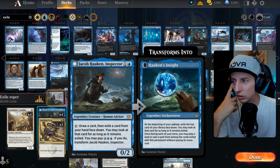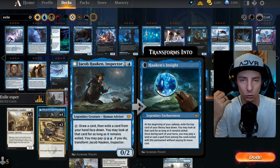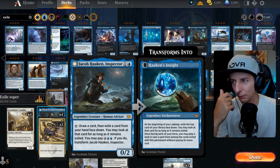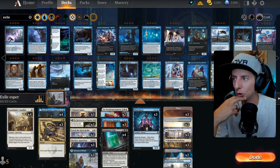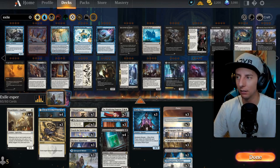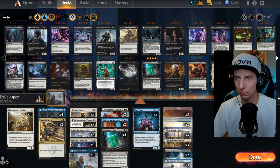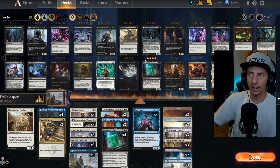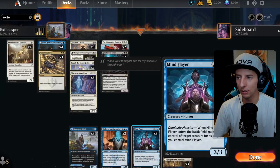Jacob does a better job because it comes down on two and you can tap it for free every single turn. Those were some of the things I tried that didn't make the cut, but there are still plenty of exile options available — straight-up removal like Soul Transfer or Baleful Mastery. This deck can go a million different directions, but I like where it's at as a very tempo-oriented deck generating value while smashing the opponent.